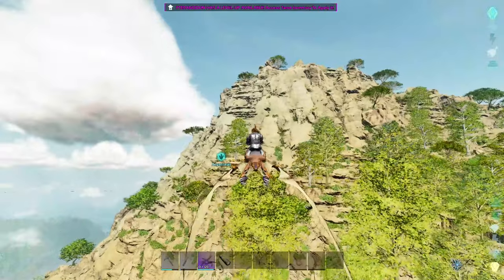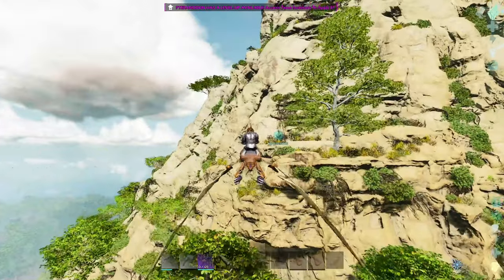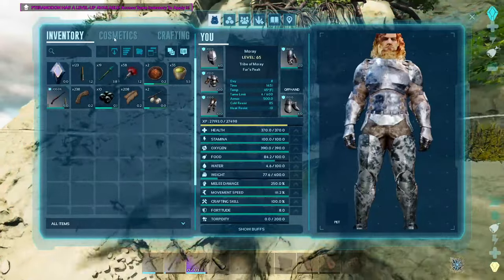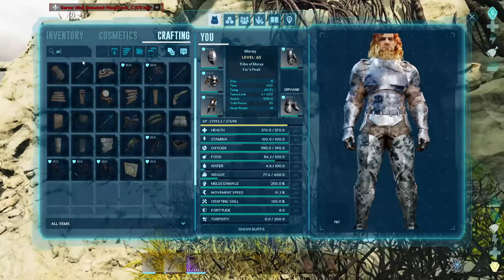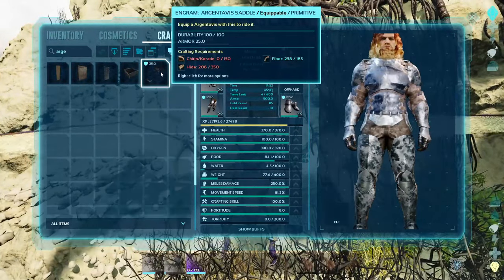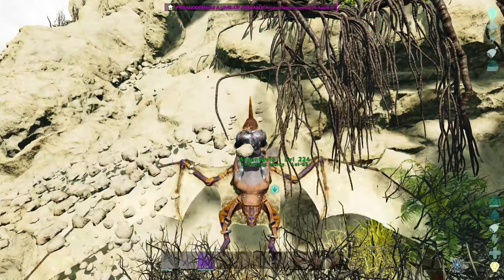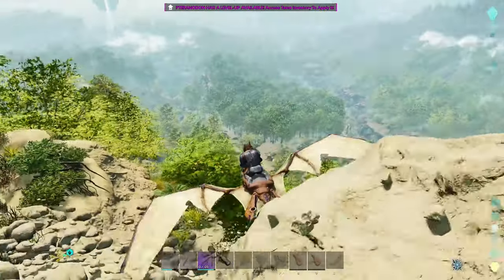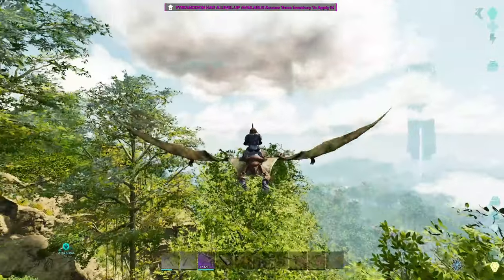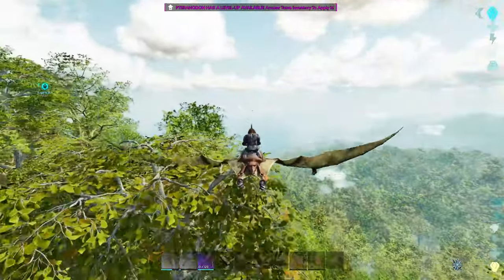I'm hoping this helps get him free. Nope — we don't have cryopods or anything to undo this. What do I need for an argentavis saddle? I need a lot of Chitin. That's a lot — I need to go find it. He should be fine in the rock for now. Let's go scour the beach for some Chitin.